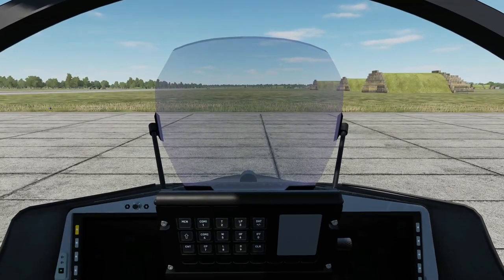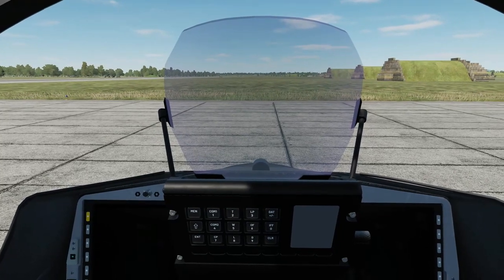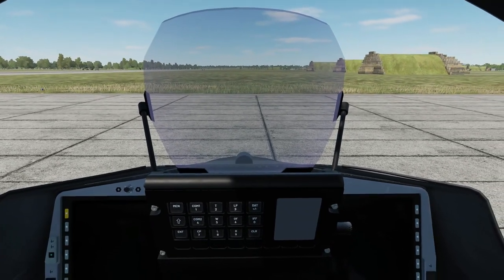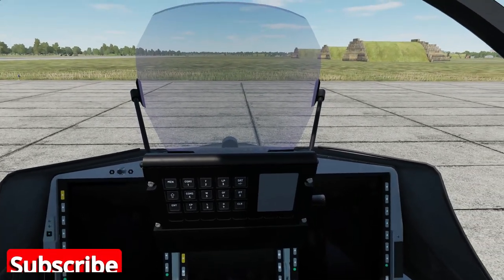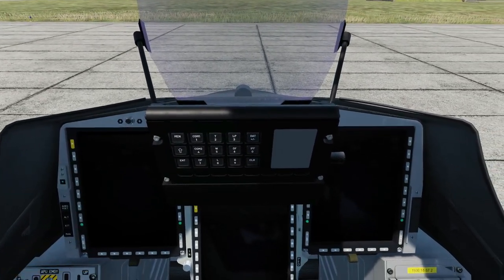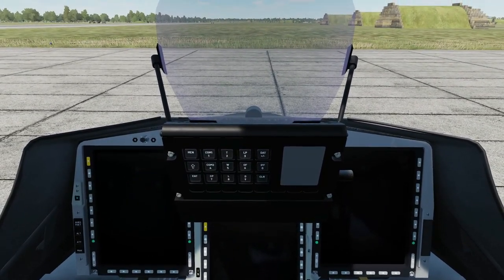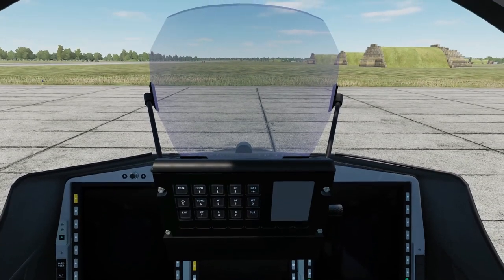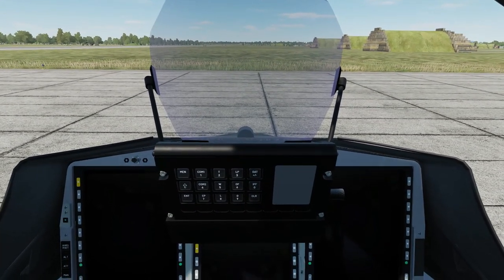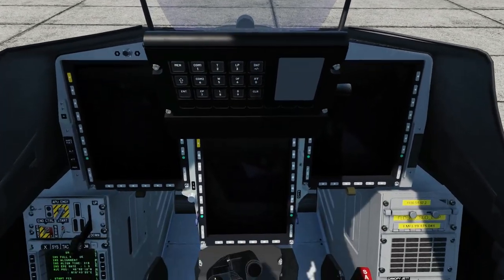Hello and welcome. Today we're going to be taking a look at version 1.8 of the Community Jas 39 Gripen mod. A lot has changed since the last video that I did. Mainly inside the cockpit has become clickable — well, the majority of it has become clickable. It's really started to become its own entity now, so it's worth having a look at what's new.